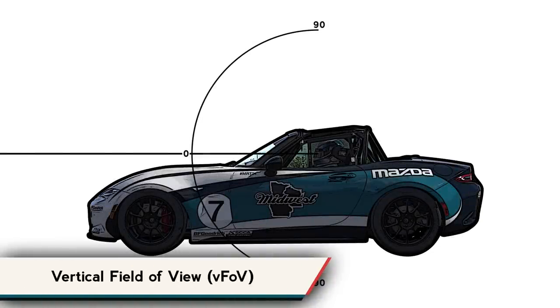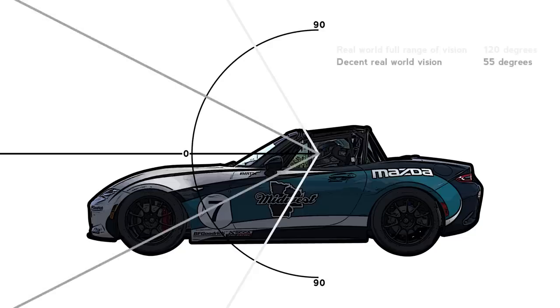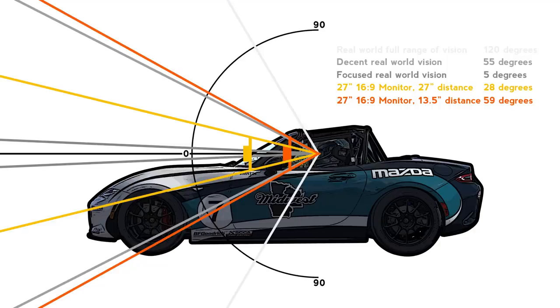There's also vertical field of view — viewed from the side, this is how many degrees you can see up and down. The angles are different but the concept is exactly the same. Neither horizontal nor vertical is better; it's just a different way of measuring. Which you use depends on the game. iRacing and Project Cars use horizontal field of view, while Assetto Corsa, Automobilista, rFactor 1 and 2, among others, use vertical field of view.